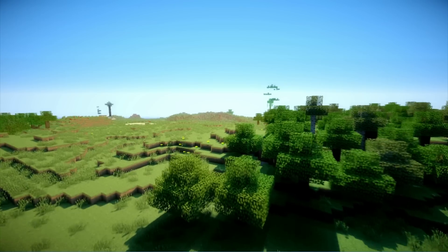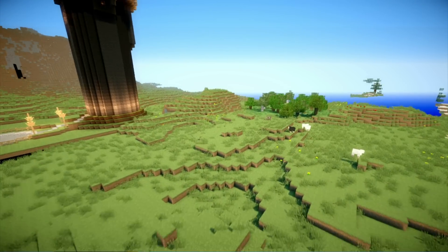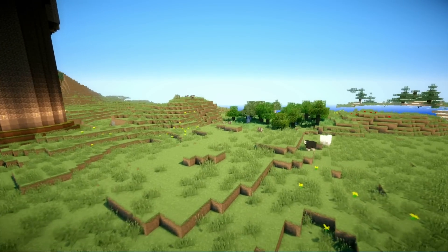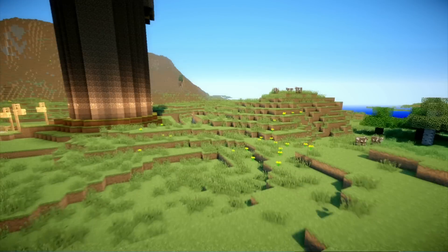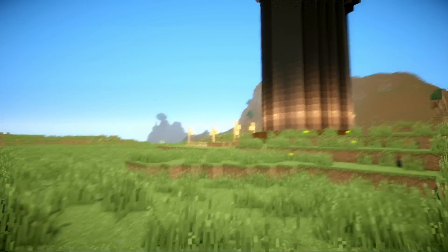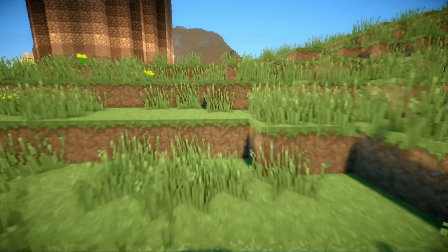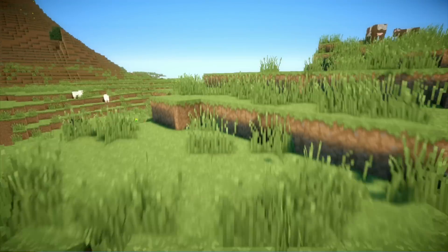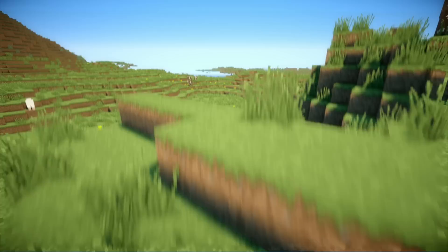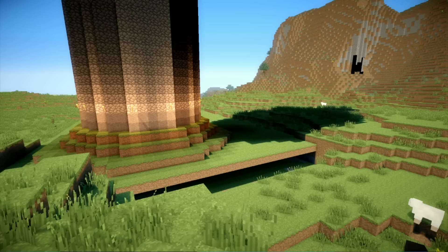It doesn't look as interesting over there because there's no shadows. This version was actually made for 1.2.5 and I've gotten it to work in 1.3.2 — I'll put the links I used in my description. I will say that it doesn't work on all PCs right now because of incompatibility with the installer. I know Sonic Ether is working on an update, and I'll put a link to the Minecraft forums where I got this.